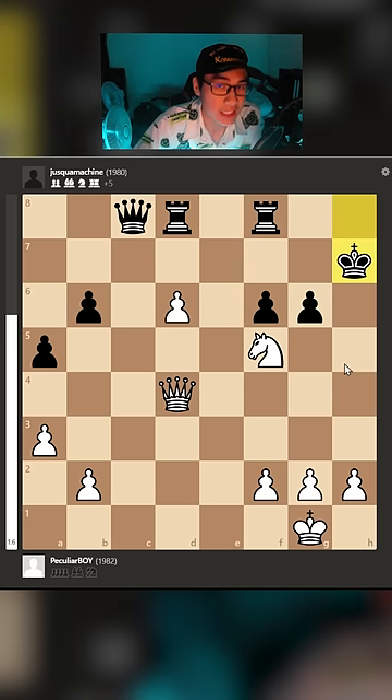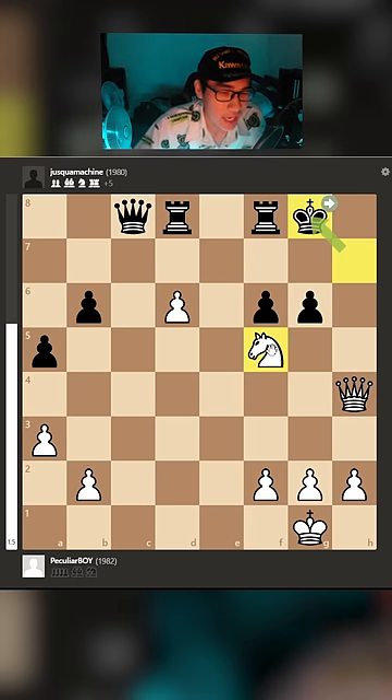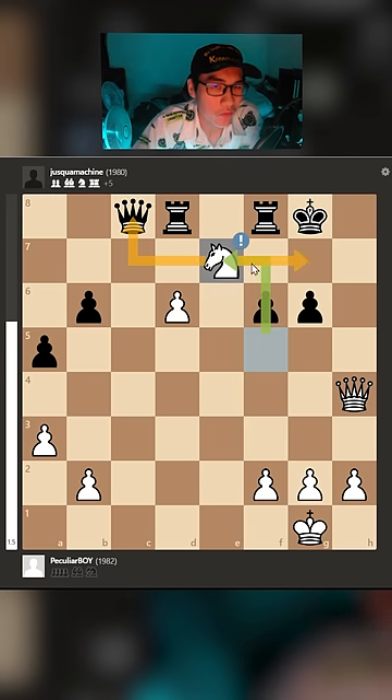Because after King takes, there's a Queen check — another great move — and the only move for the King is g8. And now I can move my Knight to e7. This is a beautiful fork.